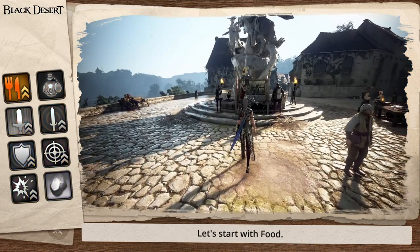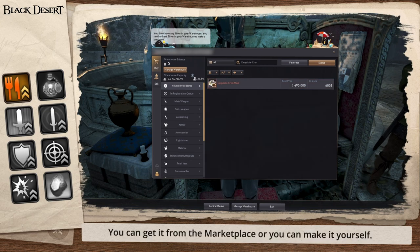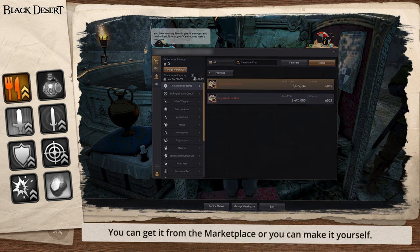Let's start with food. When it comes to food, players normally use the exquisite crown meal for their food buffs. You can get it from the marketplace or you can make it yourself.